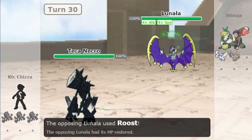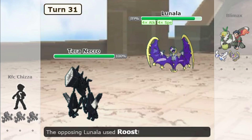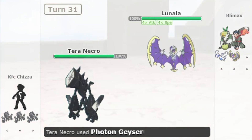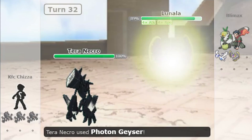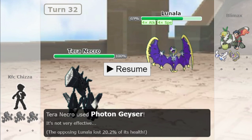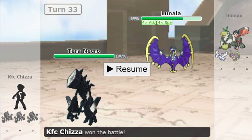Now let's test Teravolt plus Photon Geyser against Shadow Shield. The first hit did around 11-12%. Now let's see the second hit — does it do double damage? It does double damage! So this combination of Teravolt plus Photon Geyser does bypass Shadow Shield, which is the key difference from the Mold Breaker plus Photon Geyser test.